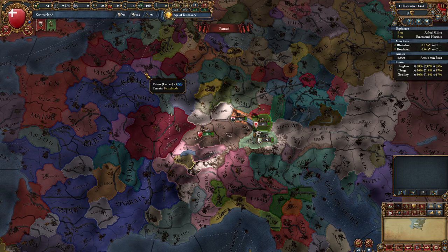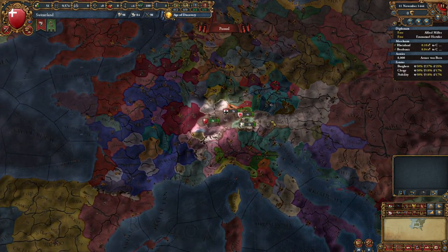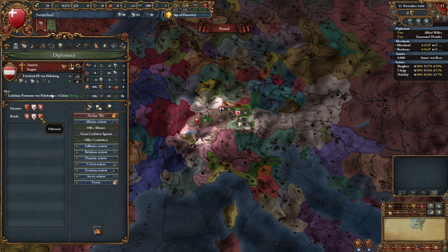Okay, I think we have discussed almost everything. Now let's have a look at the start of the game. Who are your rivals? We have Bohemia, Burgundy, and the Ottomans.